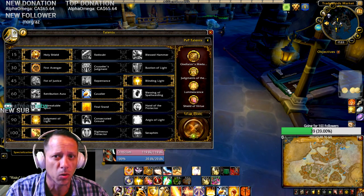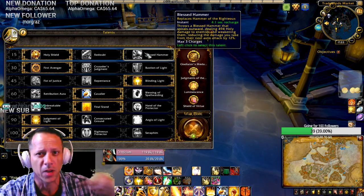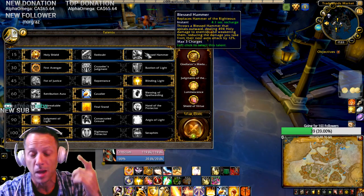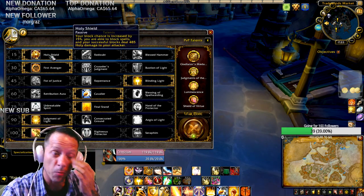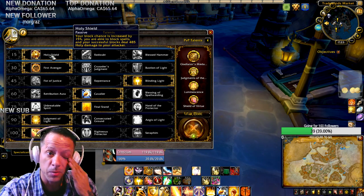There are a couple of different ways you could run your build. If you want AoE pickups you can run Blessed Hammer — spin it over and over again and it'll hit all targets around you. I'm running Holy Shield because it increases your block by 15% and you can also block magic spells with it.